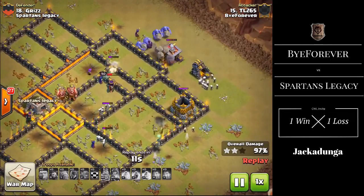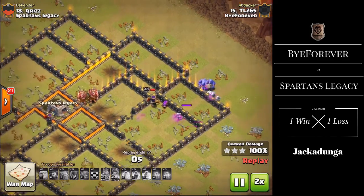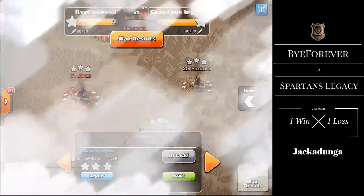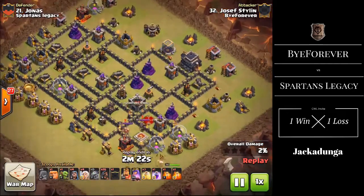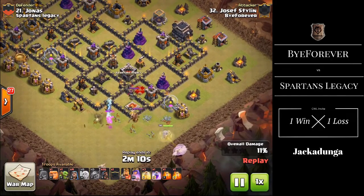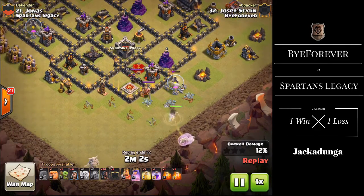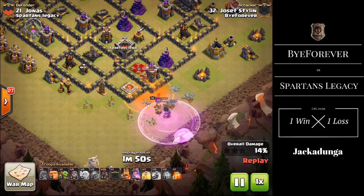As the skeletons clear up those final buildings, we move on to the 9v9s. Joseph Styling goes for a queen walk on number 21, starting with a Baby Dragon. He takes out the heroes and Clan Castle with his Queen and healers. Props to Joseph Styling — his defence held four times, which is great and caused Spartans Legacy some problems. This triple also helped him have a great war, with the Poison going down as the enemy heroes fall shortly. The Queen takes down the King with the help of a Rage spell, as the King is a beefy unit and needs that Rage.